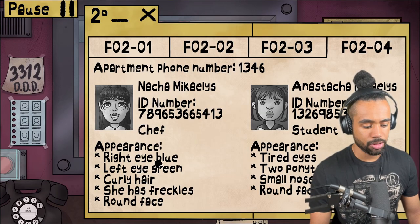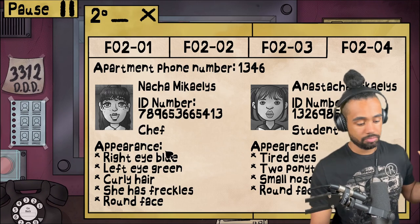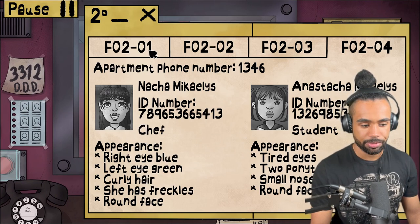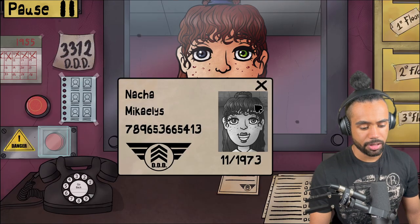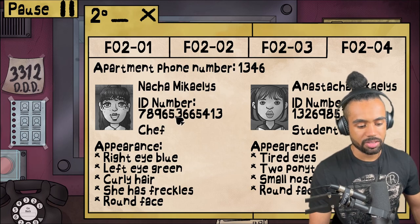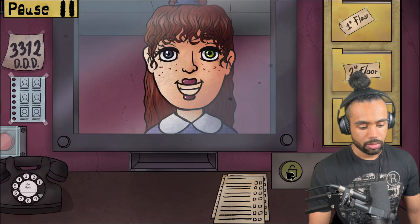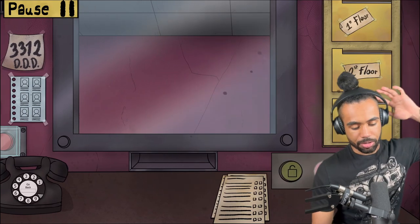Right eye blue, left eye green - right eye blue, left eye green. Curly hair, has freckles, round face. Seven eight nine six five three six six five four one three. Checking: seven eight nine six five three six six five four one three. Hello and welcome, Mrs. Heterochromia!